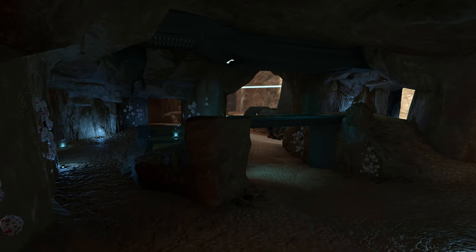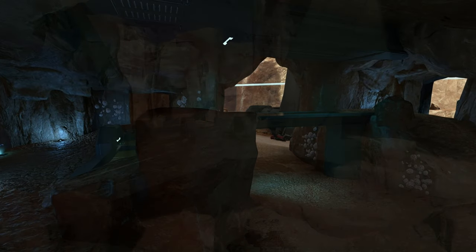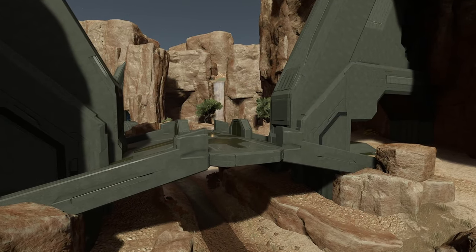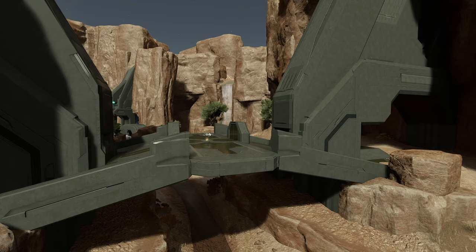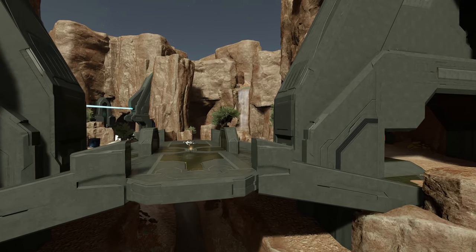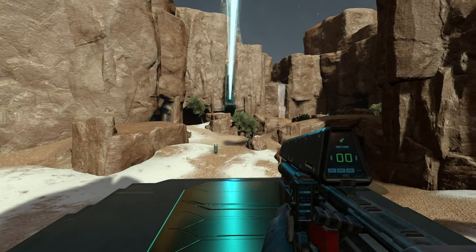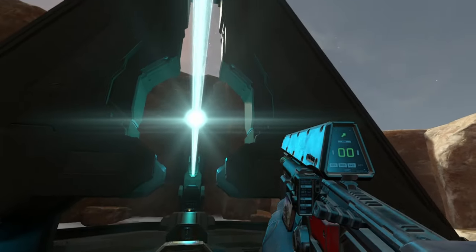Rather than watching me attempt to fight and stuff, what I like doing is walking around and checking out the details that these forgers create. I like showing off all the detail because they put hours upon hours upon hours into all these maps that they create. But this one is called Bloodstone, so let's go ahead and start walking around.